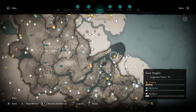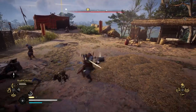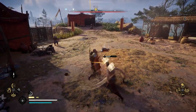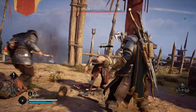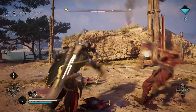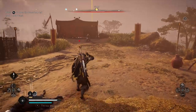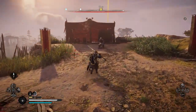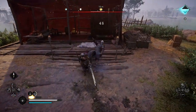Most of our pieces are going to be in East Anglia, the first one being at Serpent's Landing. You can decide to raid this location, or you could go in and do it stealthily if you wanted to — it's completely up to you. I decided to live that sweet Viking life and just raid the area. The piece of equipment we are looking for is straight back at the edge of the camp, which is why it's very easy to stealth into this area if you so desire.